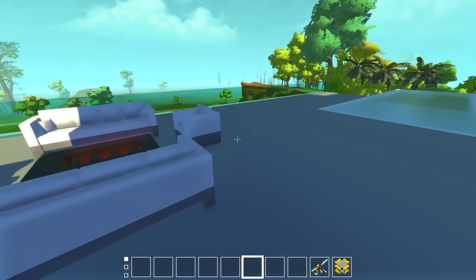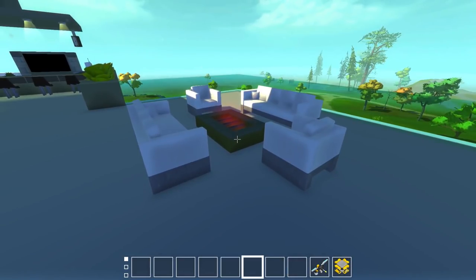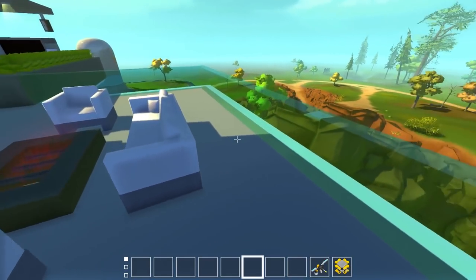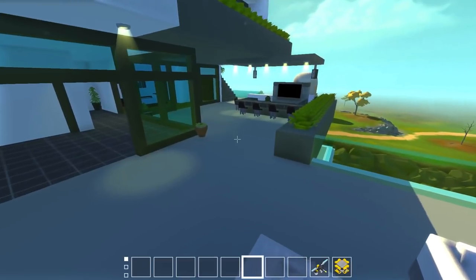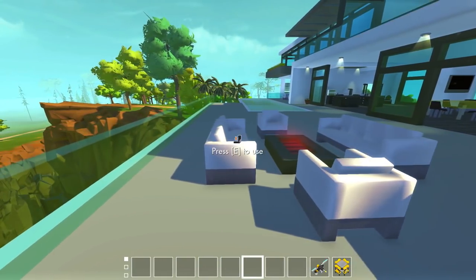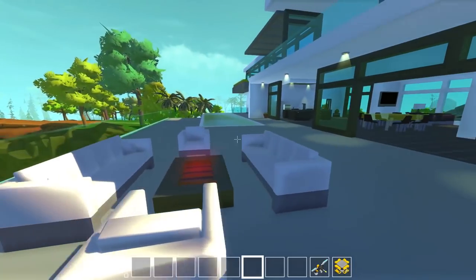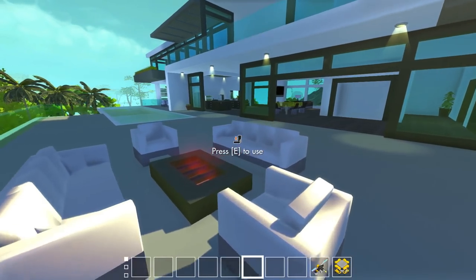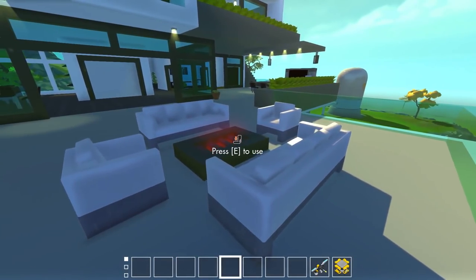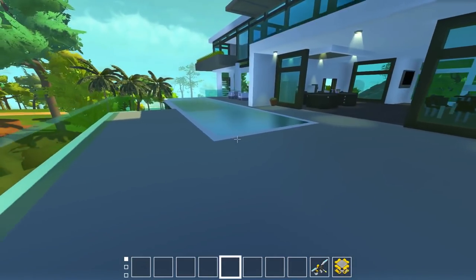Walking out the back here is another little lounge area. We've got a little fire lit up using some lights down here — a fire pit area where you can sit with your friends and take in the view. This is one of those furniture mods. I used to build a lot of my furniture and I've got a lot of it saved on the lift, but furniture can get really boring to build constantly. So it's nice to have some pre-built parts that way I can focus more on the actual design of the house, the layout, and the way it looks.